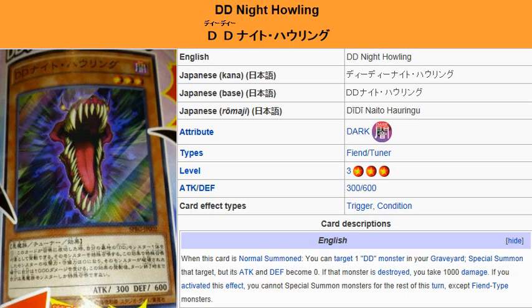You can pretty much summon any DD monster in your graveyard. It doesn't have to be a level 4. I just said that because Alexander the King of Gales is level 7, and you'll be able to get that out. But you can special summon any DD monster from the graveyard — it doesn't matter what level.